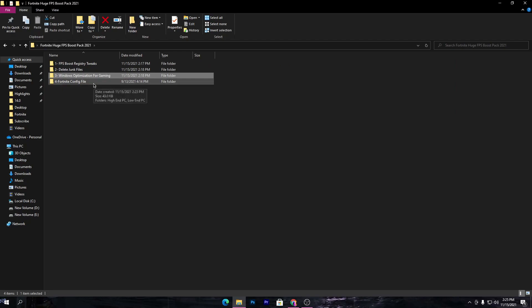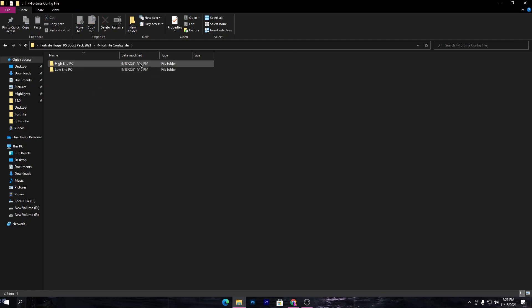Go back to the main directory and here is the last folder, which is the Fortnite best settings for your PC. Open this folder and choose the config file according to your PC build. I have a good PC so I'll go with the high-end PC folder, but if you want more FPS I suggest you go with the low-end PC folder.